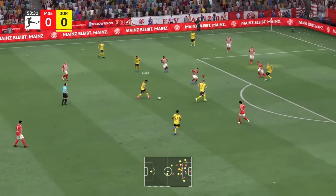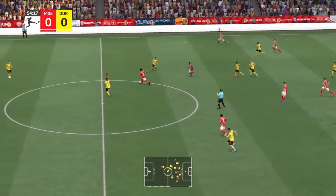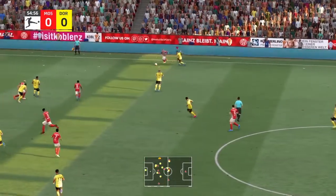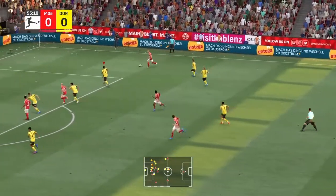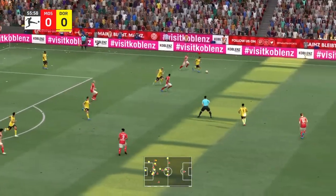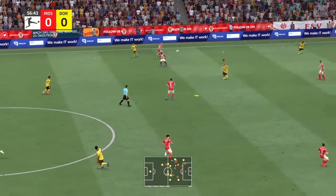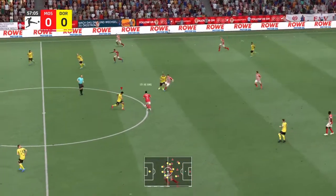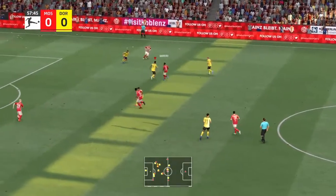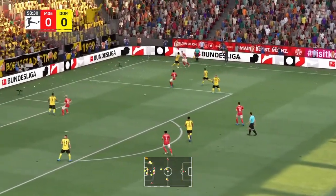Guerrero, and now Dahoud. Really needed to be spot on with the challenge inside the box. Well, let's see what they have in store on the break. Not a very good challenge and he skips past his man. The cross is on, and the timing was perfect. Silvan Widmer with crossing possibilities, but dealt with efficiently.